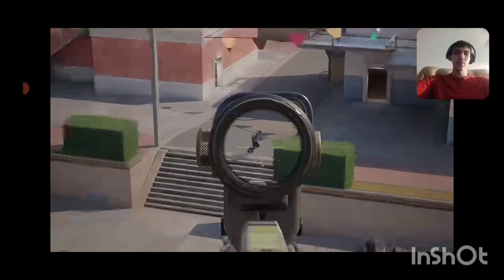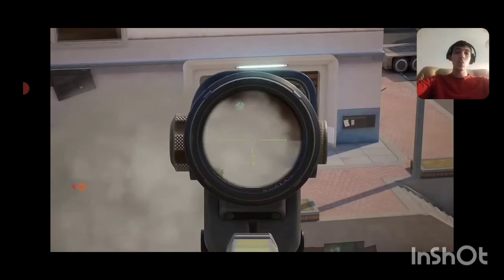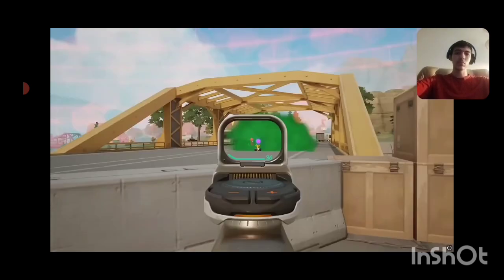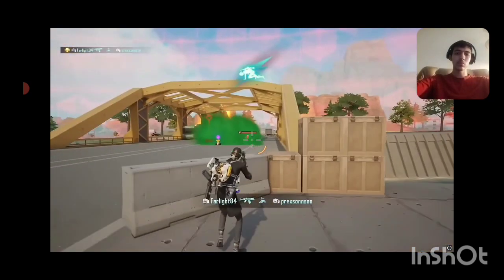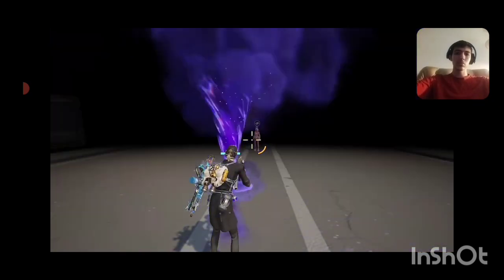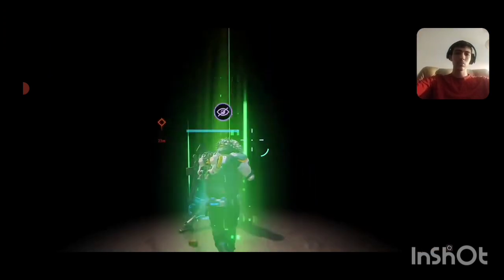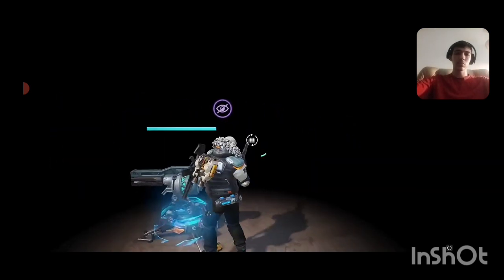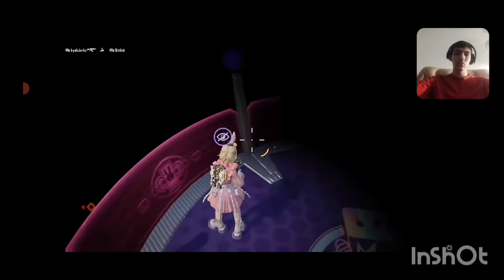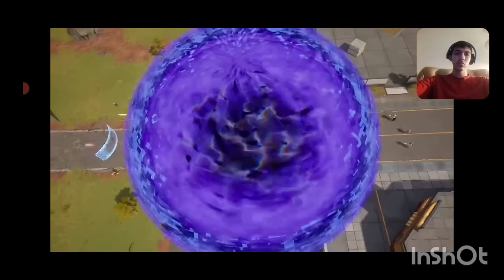In some scenarios, he can even drop it right under himself to confuse a sniper, buying himself time to deal with a long-range threat. But having short-range vision control is insufficient. Ember's ultimate, Vision Erosion, blocks vision within a large area of effect by emitting a shadowy fog. Within this fog, enemies — including turrets — lose sight of the environment. But Ember and his squad can see within the radius. With this double advantage, Ember can box enemies in, stripping them of any chance to escape or find cover.